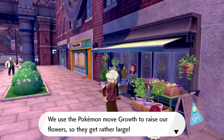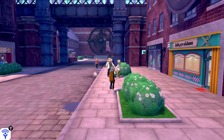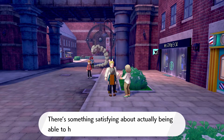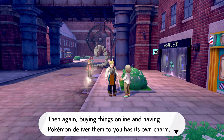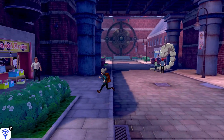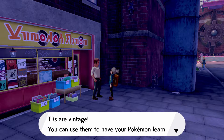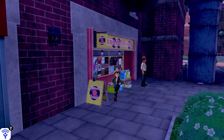An NPC says they always bring flowers home on special days, or even normal days — their Pokemon love the scent of flowers so much. Another says they used the Pokemon move Growth to raise their flowers so they get rather large. Someone else says you can really tell a person's character by going shopping with them — their husband doesn't think too much about what he buys. There's something satisfying about being able to hold up products when you shop. A record store owner gives me an item — a Natural item, a Focus Energy.